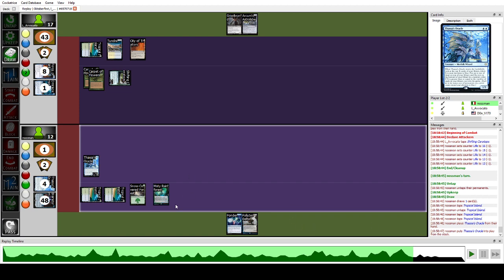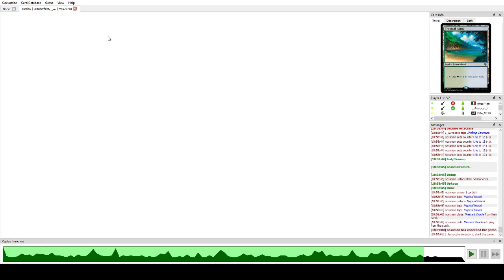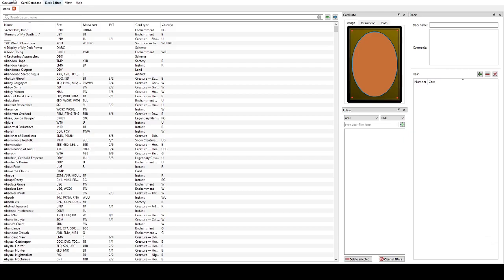It was comfortable at this point because we could have played around removal by casting Ponder, but we won game two with a lot of redundancy and interaction spells. Flusterstorm was actually pretty great at countering the Griselbrand plan. Now this is the last game, because the final was not disputed.